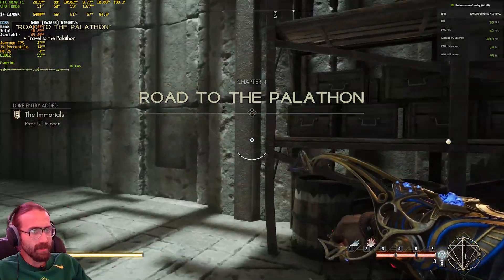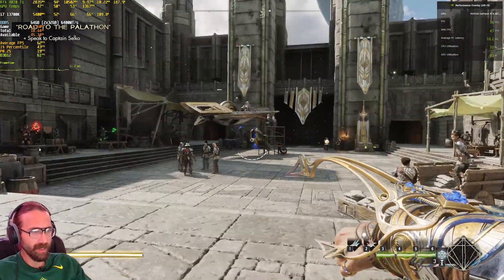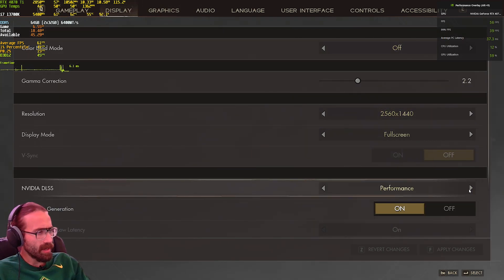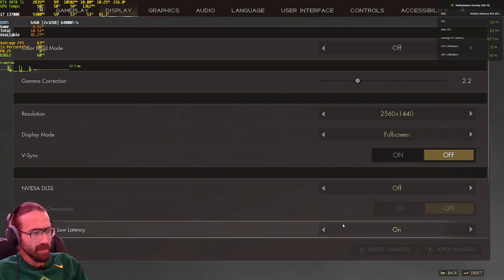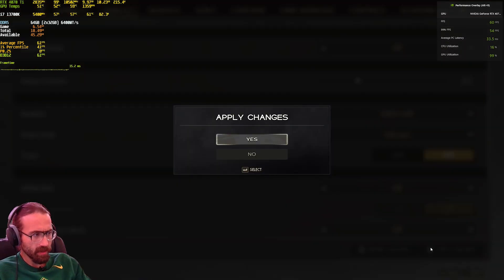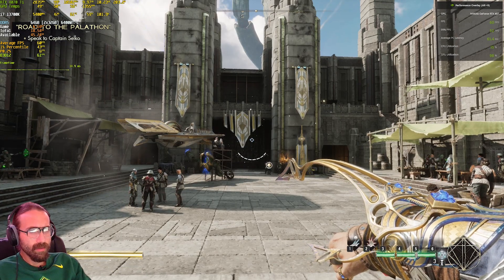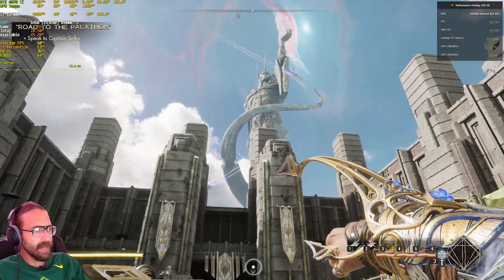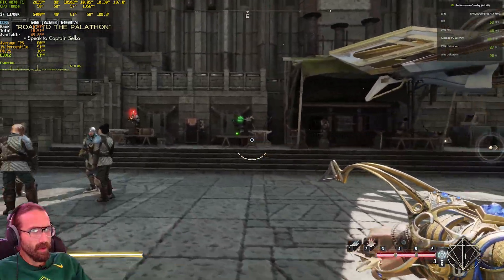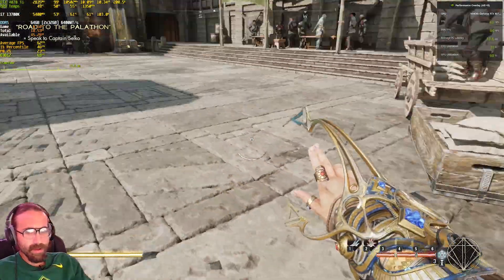Whatever settings these are, this looks blurry. It feels pretty smooth but it looks blurry. Let's get a baseline — let's turn off all of this stuff: no DLSS, no Nvidia Reflex, no v-sync, no FSR3. Okay, so it looks like here in this little area we're oddly getting around 60 fps, which just seems a little odd to me, and it feels pretty smooth.